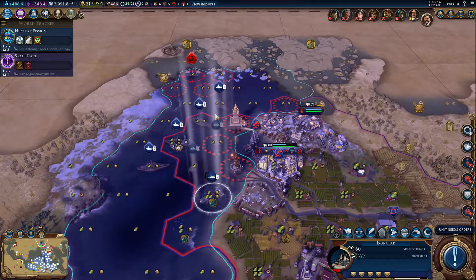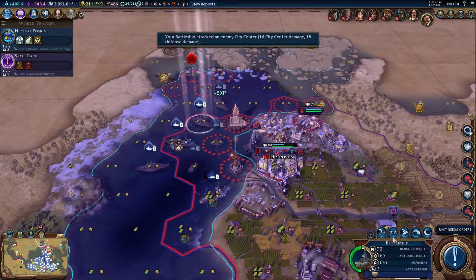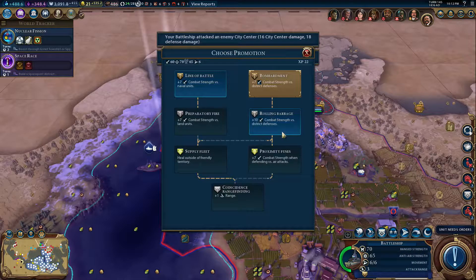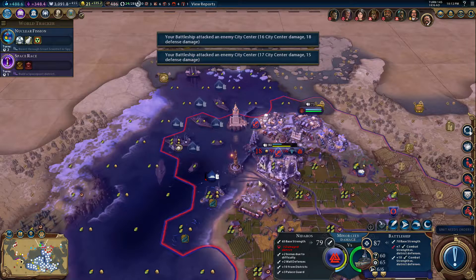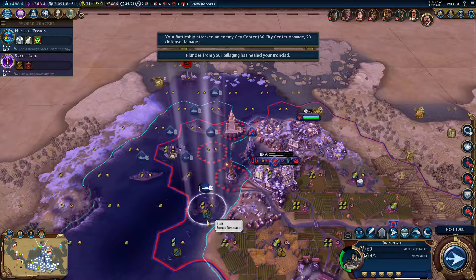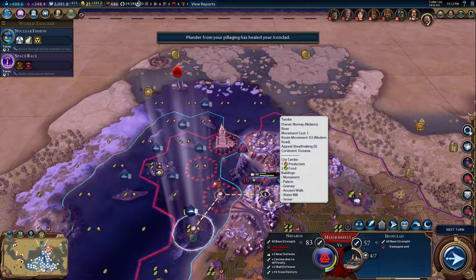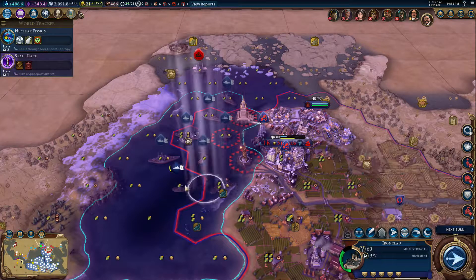We're actually getting a bit more resistance from the city than I expected, but that's fine — keep attacking. The walls are not far from being down. Rolling barrage. There we go — bang! And then ironclad: is it possible to pillage? 50 health — yes it is, great. Major defeat if I attacked — not surprised, so just come back a little bit.